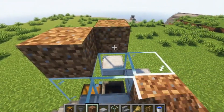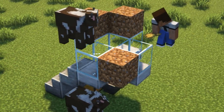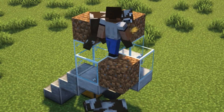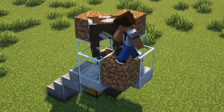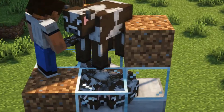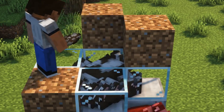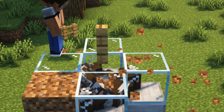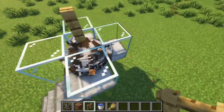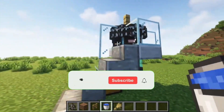Lure some cows using wheat and put them inside the hole. Breed or bring in more cows until you have 24. Place a fence on top of the cows, then remove the temporary blocks. Now place a water bucket like this — the farm is complete.